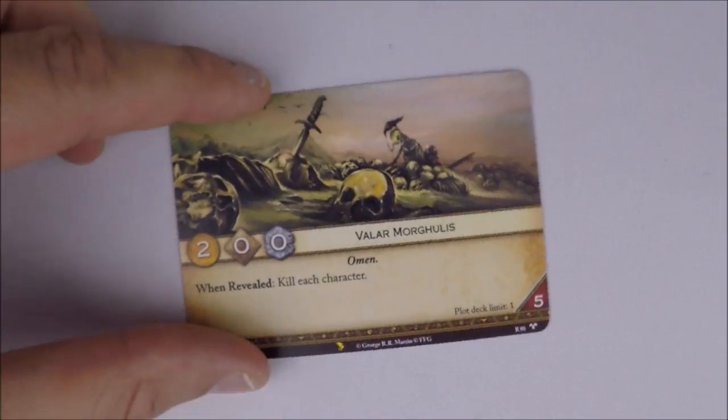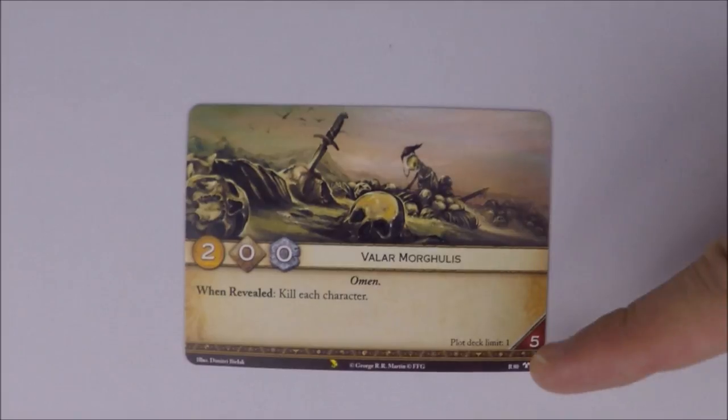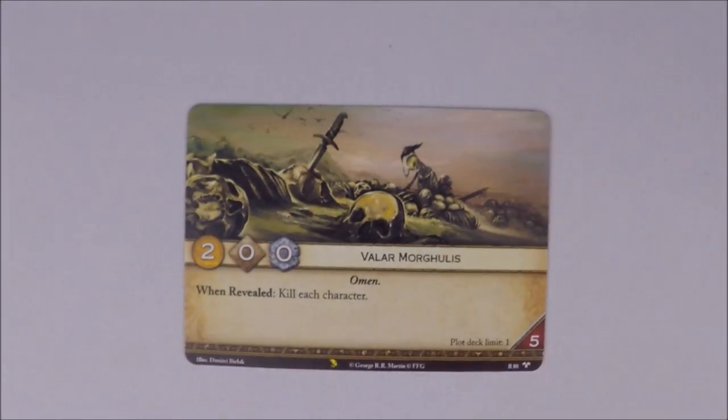And then there's another card I drafted — Valar Morghulis. Two gold, zero initiative, zero claim, five reserve, plot deck limit one. When revealed: kill each character. It's an omen. I played this card a lot in first edition, and as soon as I saw it in draft I grabbed it and built my deck around it. I ended up winning my draft pod with it. It's coming in a chapter pack — it's number 80 in the cycle, and it's a rare card in draft.